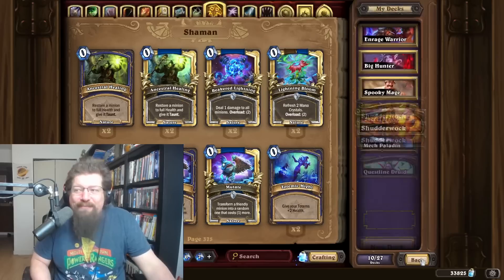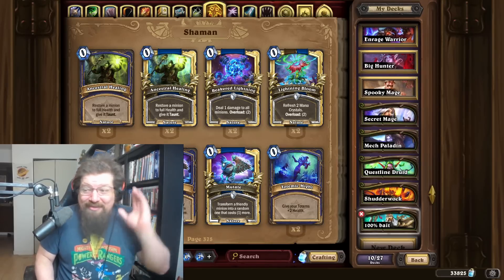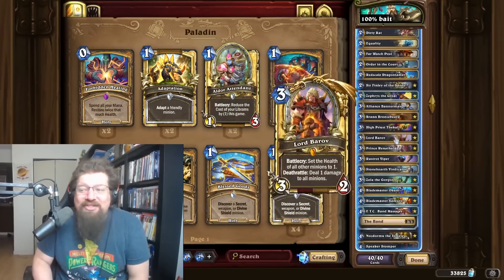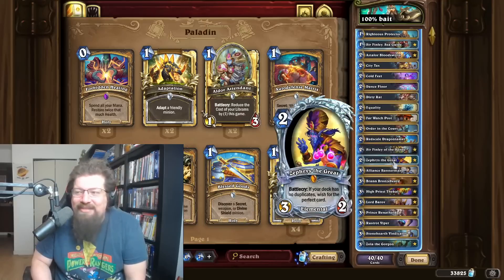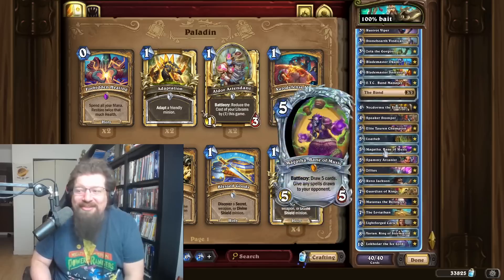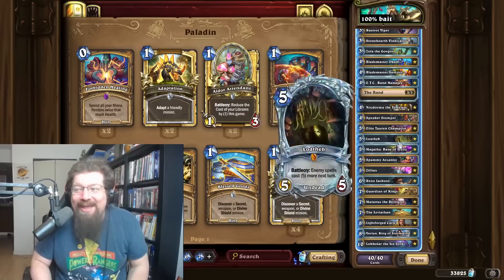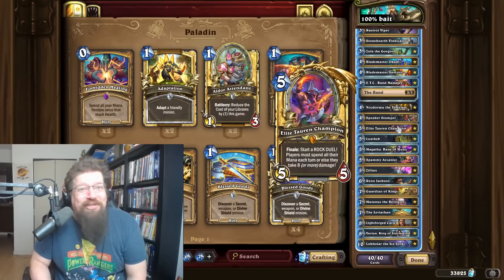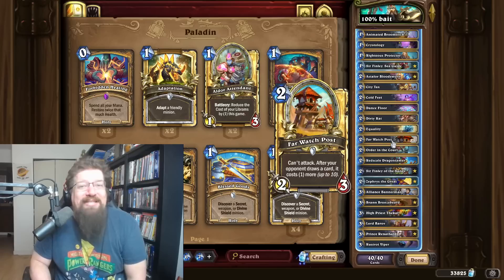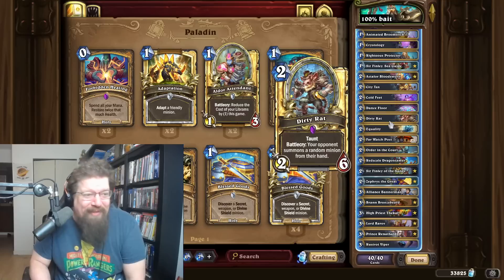Lastly, Engin's Omega Reno Paladin Bait Deck — I had to throw it out there. He got Legend with a really good win rate on the first day of the season. Do not craft this, but if you happen to have the cards, it does look fun. It's got a lot of legendaries — Diamond Zephyrus, which looks kind of bugged out in this client, plays all the control-style cards, a bunch of legendaries, some disruption, Speaker Stomper, Guardian of Kings — absolutely broken — and even Elite Torn Champion. As Engin stated, Far Watch Post kind of beats the APM Empress: every time they draw a card it costs one more and they can't scam you as much. Maybe something to consider — maybe there's validity to it — but I had to throw that out there for the meme.